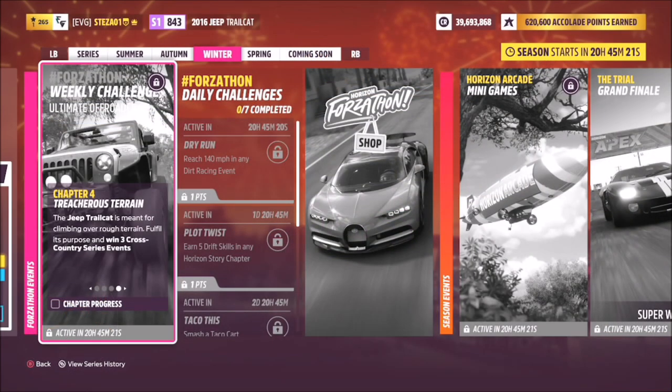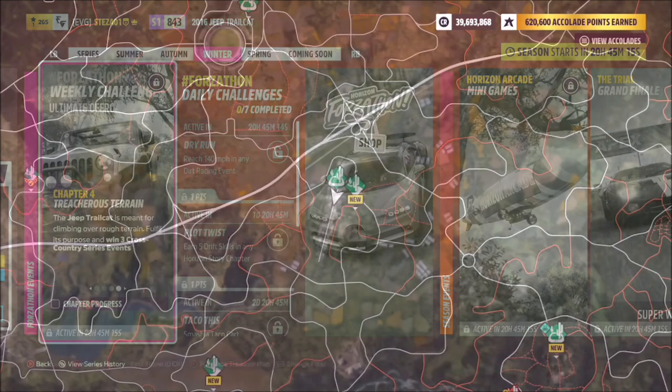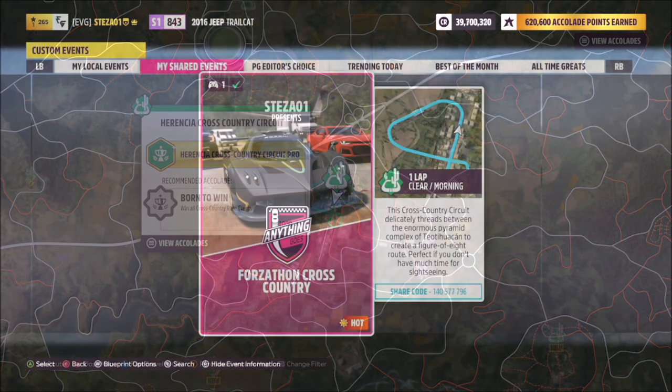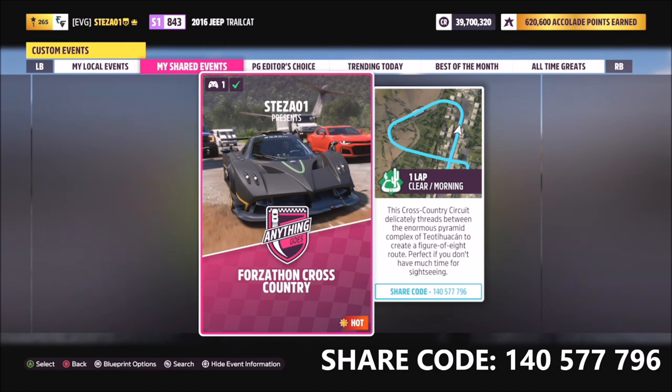The last challenge wants you to win three cross country series events. It doesn't specify whether you need to do trails or circuit races, so any of them will do. I went over to the Herentia Cross Country Circuit, and again, like with the first challenge, I've created a custom race for you. The share code is on your screen now — I've enlarged it at the bottom of the screen as well.